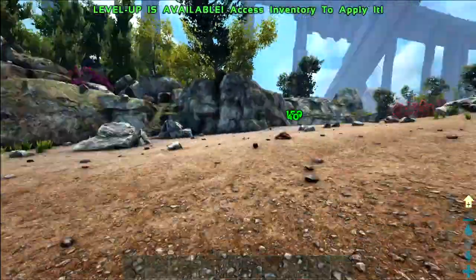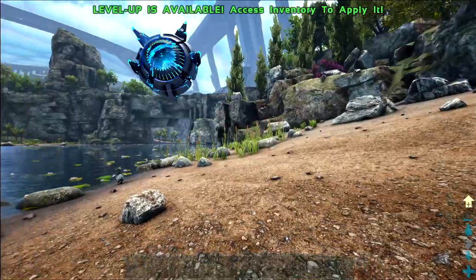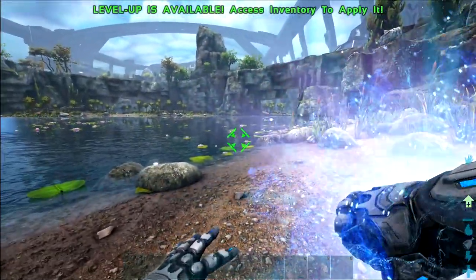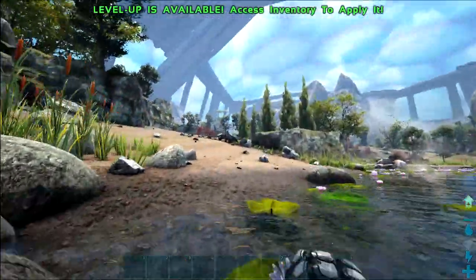So this is tech armor we're wearing — we spawn in with it. There's a few things we can do. The first is the super punch. If you hold down right mouse button, you'll charge up your punch, and you have like a little aimer, and then when you release, you will punch. So that's the super punch.